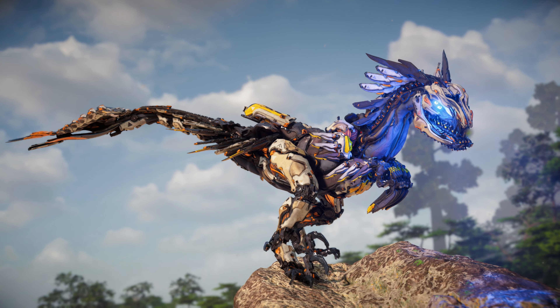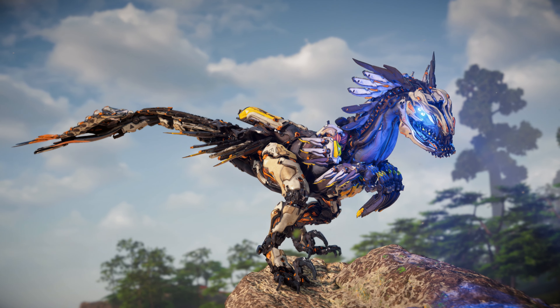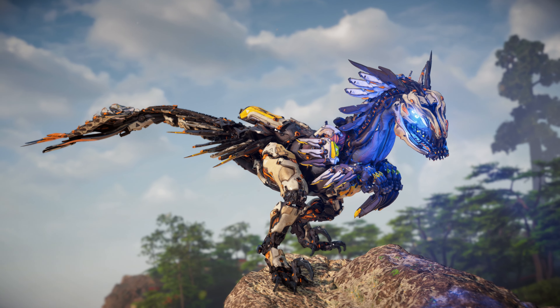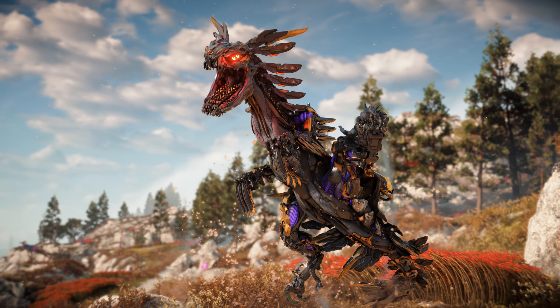The Clawstrider most closely resembles a Deinonychus or Velociraptor. Key similarities include its large sickle-shaped claws on each foot and its artificially feathered appearance. The Clawstrider is also quite limber, able to scale large vertical obstacles with relative ease and leap over a substantial distance in battle.